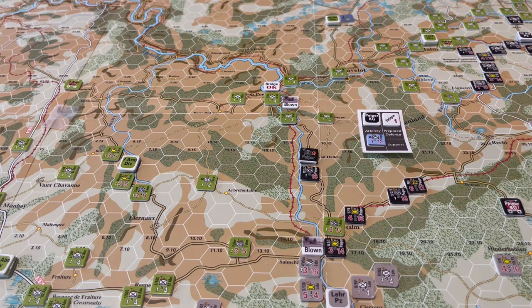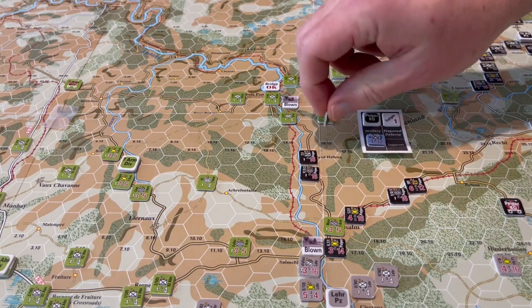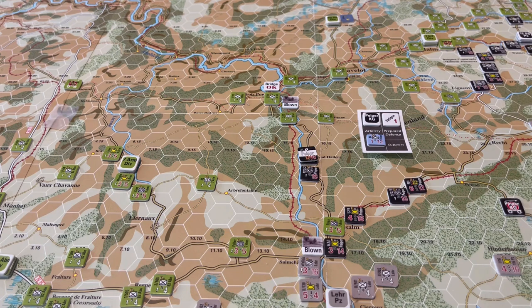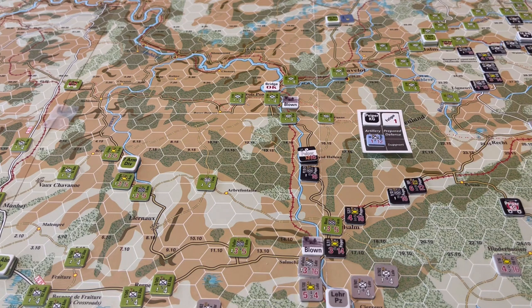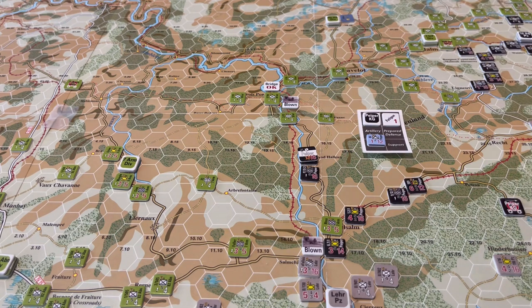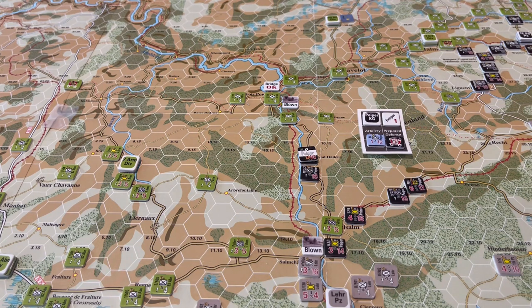The Germans are going to start off this episode by activating Kampfgruppe Piper. The situation isn't going to get any better for him and it could get worse if they delay any longer. As you recall from last episode, Task Force Ray has managed to cut its way into Vilsom here and has placed itself directly on Piper's MSR, cutting it. The only other path he has is this track, which is blocked by the 30th Infantry Division. Piper does not have a complete MSR. His trains are on the map and because he cannot complete his MSR, we're going to have to remove those trains from the map and place them here on the card. That's going to affect his snafu roll.